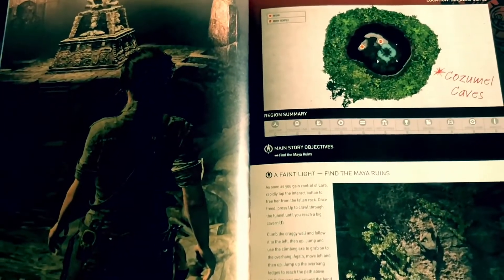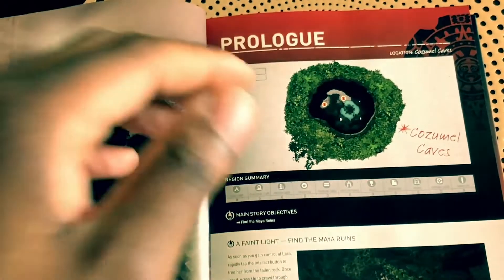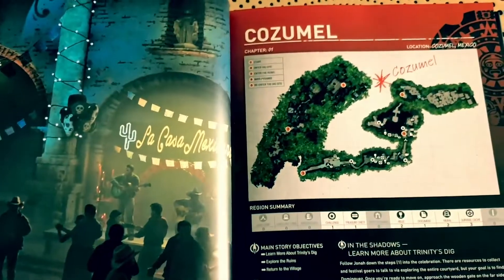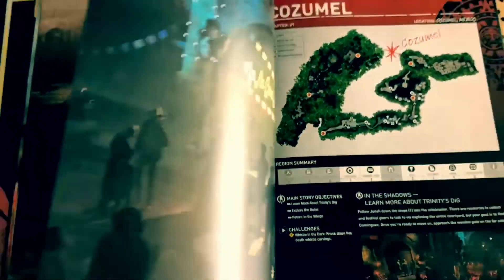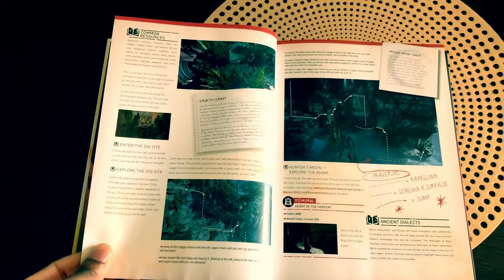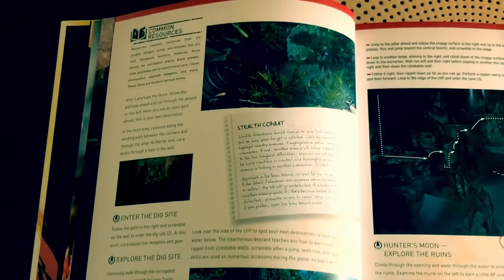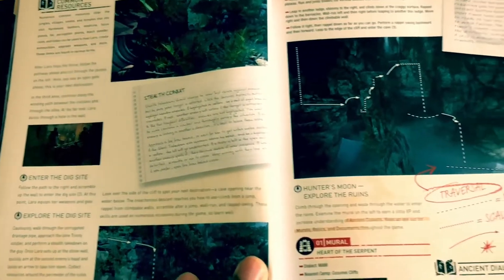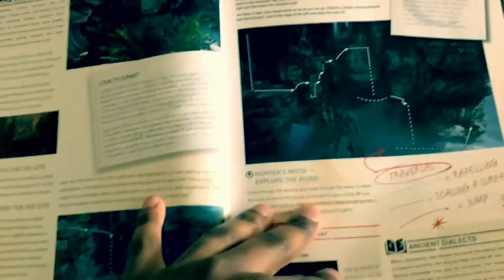This book goes into thorough detail — really nice to see for 60 bucks if you're thinking of picking it up. It shows you locations, the cosmos, the map, main story objectives, resources, and where to find stuff. Sections cover: becoming resourceful, entering the dig site, exploring the dig site, stealth, combat, ancient dialects — pretty much everything.